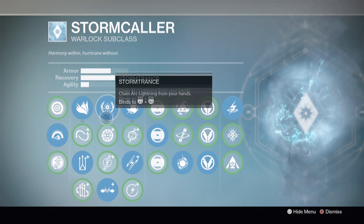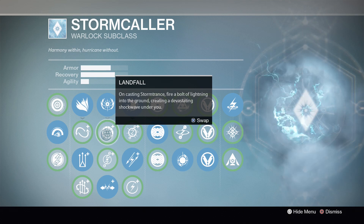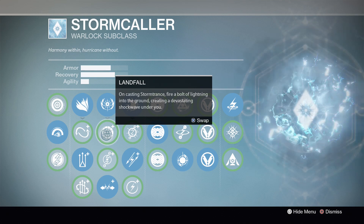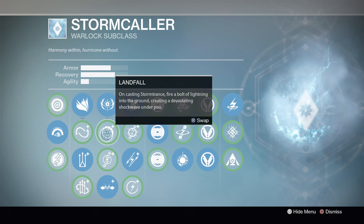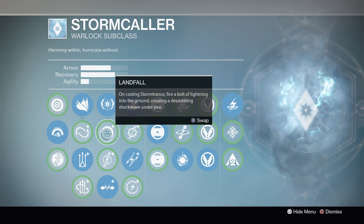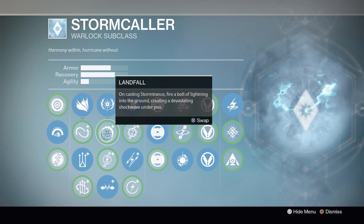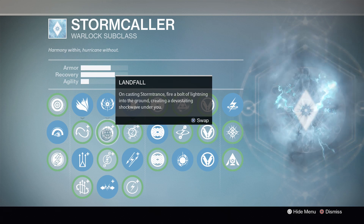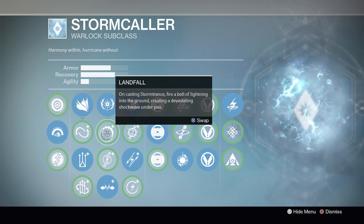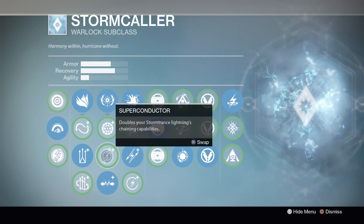For your Storm Trance perks, you have a couple of good options. First is Landfall — on casting Storm Trance, fire a bolt of lightning onto the ground creating a devastating shockwave under you. This can be pretty situational, but if you catch the right group of people as soon as you activate your super, you can kill a couple of people right off the bat before you even land back on the ground. For that reason it can be very useful in certain situations.